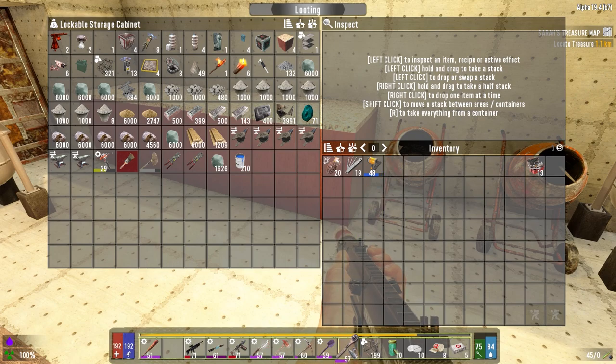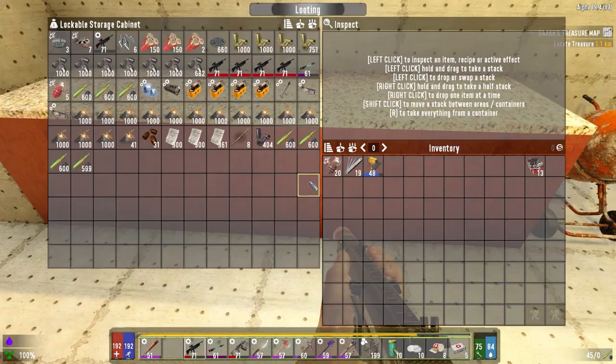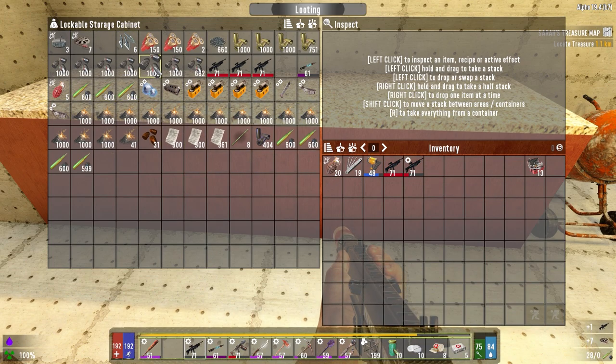Hey everybody, welcome back to the channel and another episode of my Darkness Falls series. It's the morning of day 78 and we just finished the horde - it was a bit of a brutal horde. Let's bring this guy down and get to these two. I've got most of the stuff put away already. I want to go and grab what I need today.